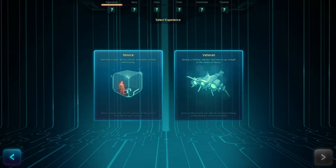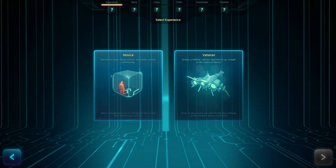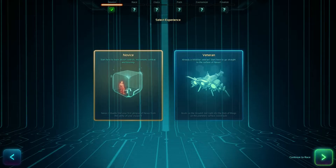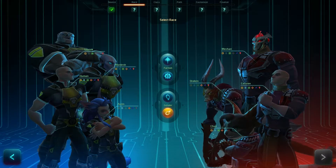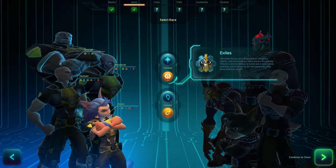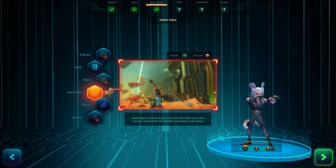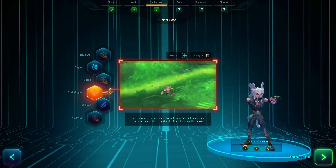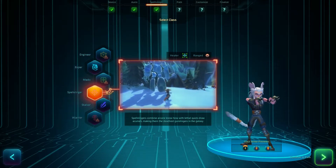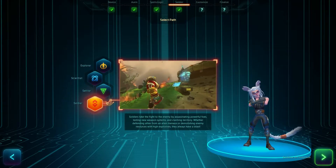I'm also going to very briefly go over character creation again. The character creation is pretty much the same as it has been for about the last six months. The new character creation screen actually shows both sides and the different races. We'll go Orin, then Spellslinger for the class. It's pretty neat — I like when they show these little videos, like 'here's a Spellslinger and here's what they can do,' giving class preview types. I like it when games do that. For the path we'll go Soldier, and again it shows a video for that.